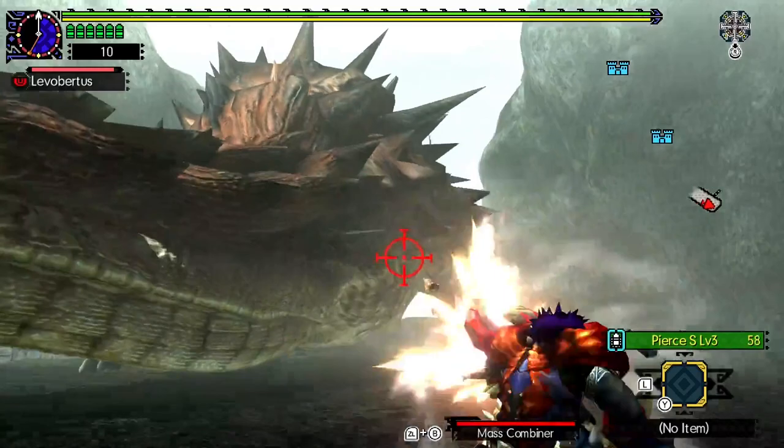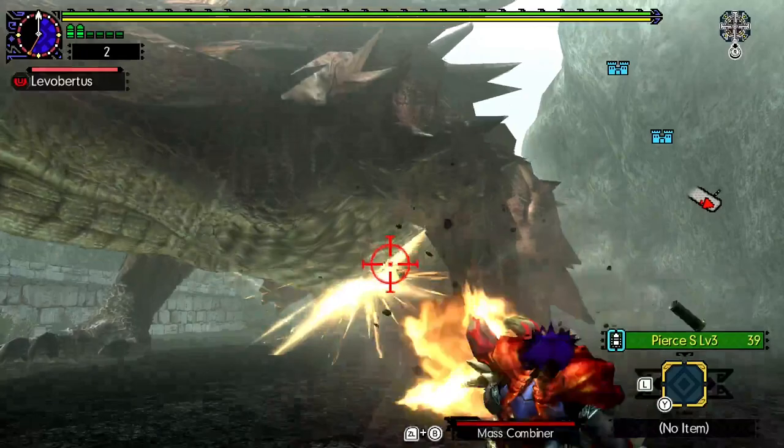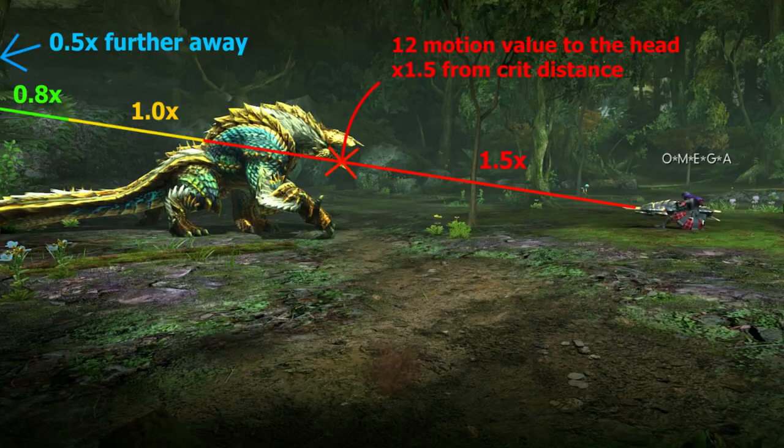Pierce 3 is even harder to hit as five ticks is usually completely overkill, but it has niche application. It also has some recoil and deals seven motion value per tick, making its total motion value of 35 worthwhile against very large monsters with equally distributed hit zones such as Plesioth, Lao-Shan Lung, or Bloated Uragaan.